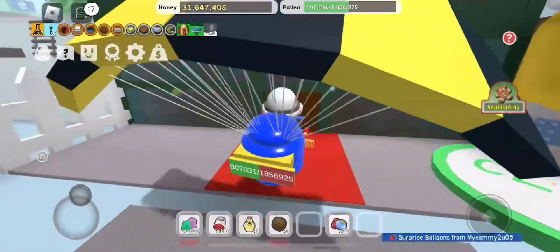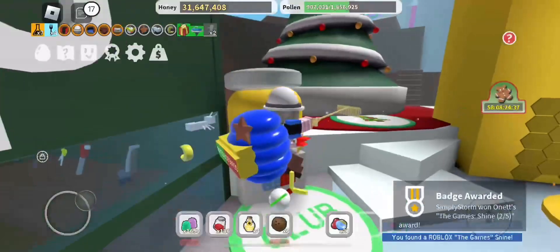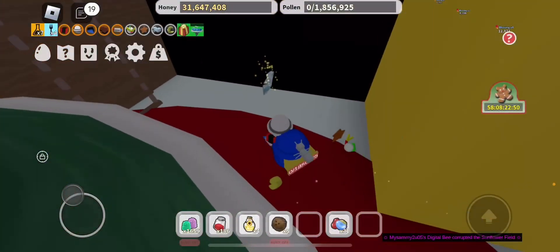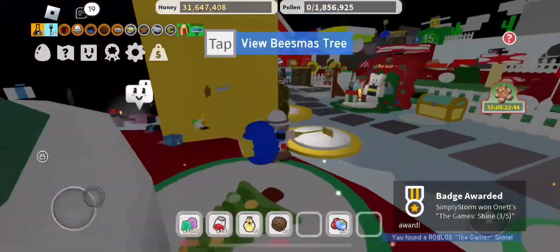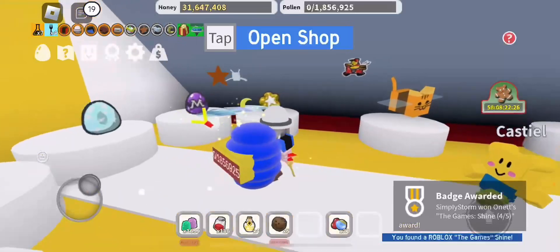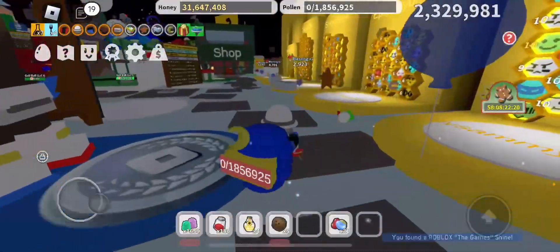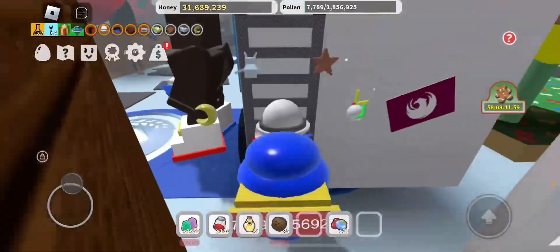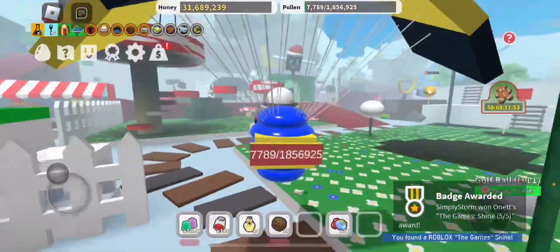The second shine badge will be in the shop over here — make sure to grab that one. Right outside the shop there should be another one around this corner, near the Christmas tree. The next one you can find will be in the shop area — not the normal one, but the one where you can buy special eggs and bees. That's your fourth one. Your final shine will be on the bus over here — climb the bus and touch it.